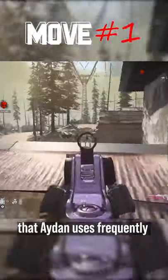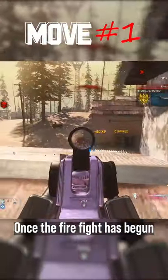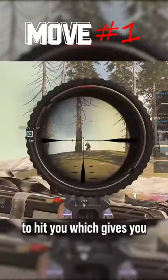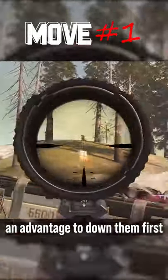The most underrated move that Aiden uses frequently is Strafing. Once the firefight has begun, moving left and right unpredictably makes it so hard for enemies to hit you, which gives you an advantage to down your opponents first.